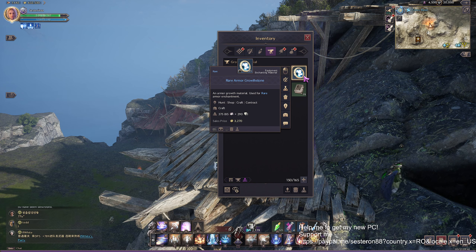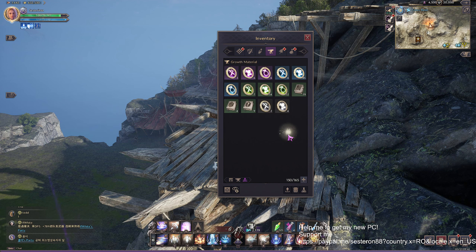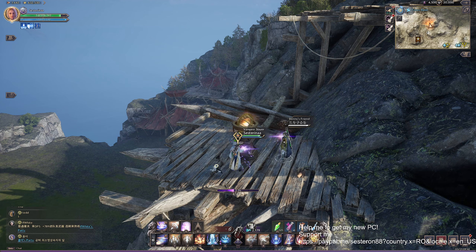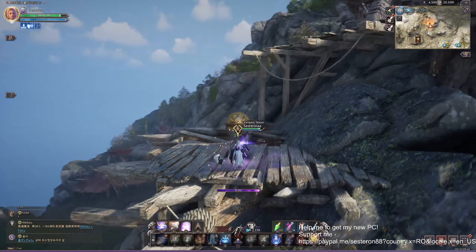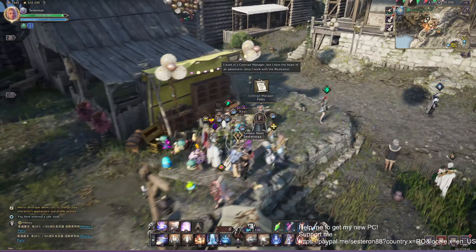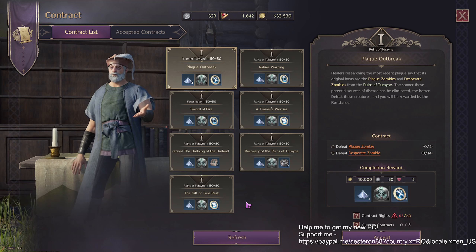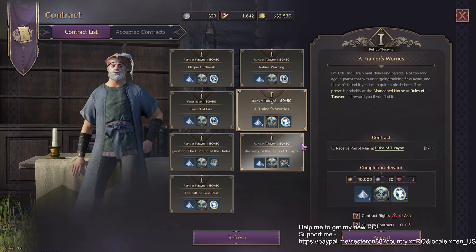For each contract quest they give you: seven stones for armor if you chose armor, three stones for weapon, and four stones for accessory. Let's go again to get five more contracts. Go back to the Contract Manager NPC — in every city, every village. Click, and they give you new contracts, new places, new quests. Choose what you need — armor, accessory, or weapon.